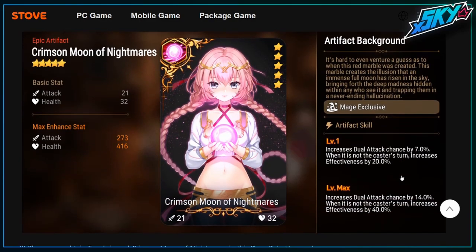Aside from that, Tenebra's drop is coming up with the new artifact 'Moon of Nightmares.' This artifact is actually pretty good — it increases dual attack chance by 7% when it is not the caster's turn, and increases effectiveness by 20% to 40% based on level. It's a really good artifact for Tenebra in a control comp, and it's also very good for someone like Dizzy.